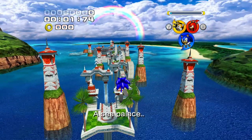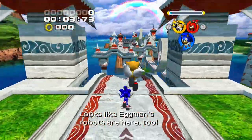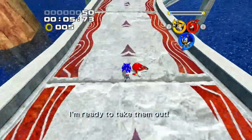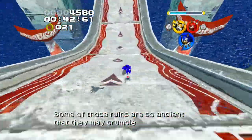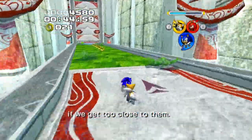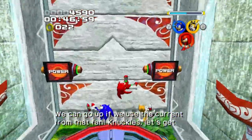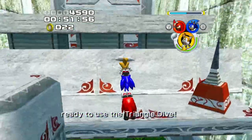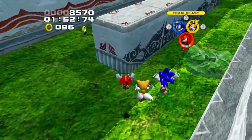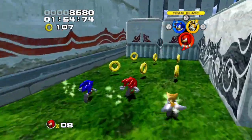Ocean Palace is just a better Seaside Hill. I'm pretty sure when people think about Seaside Hill, they're actually thinking about this stage. There's no real references to Green Hill anymore, but that's a good thing, as it allows the level to be its own thing. Since this isn't the very first level, they're allowed to put you in scenarios that force you to switch formations more often, which makes the level feel incredibly fluid. Out of the three formations, power formation really gets a chance to shine here.